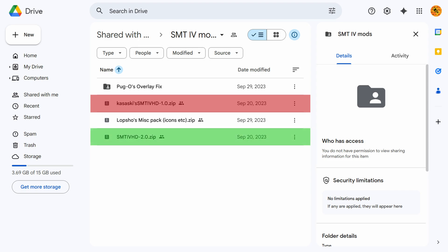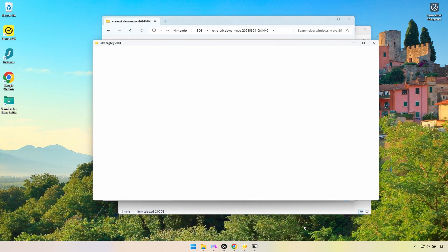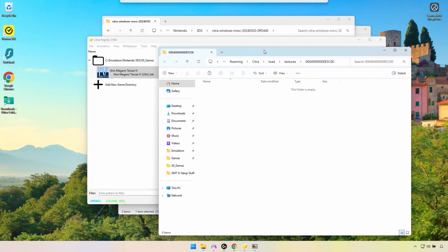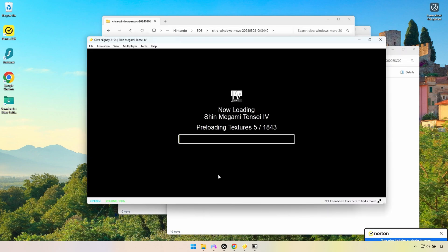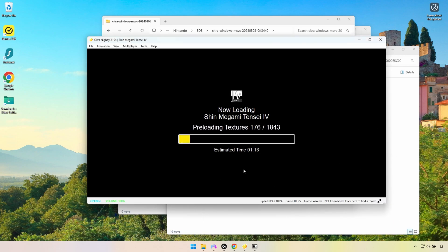Download the SMT4 HD 2.0 zip file. Open it and click into the SMT4 HD 2.0 folder. Then open the emulator again, right-click Shin Megami Tensei 4 in the game list, and select Open Custom Texture Location — the folder that opens should be empty. Back in the SMT4 HD 2.0 folder, select all the folders for Armor, Backgrounds, Compendium Demons, etc., and drag them into that empty Custom Textures folder. Start the game and you should see a Preloading Textures progress bar that will take a couple of minutes to complete.